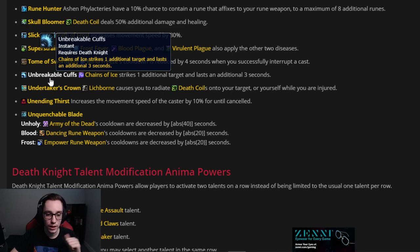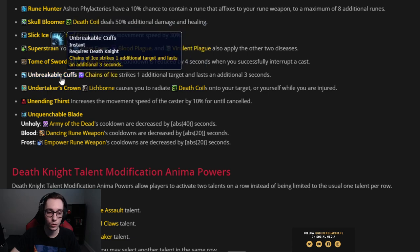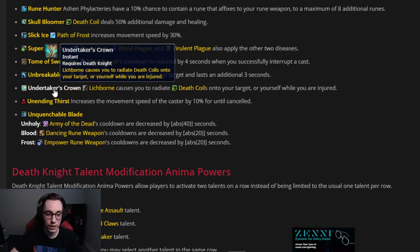Unbreakable Cuffs — Chains of Ice strikes one additional target and lasts an additional three seconds. For each of these powers you pick up, Chains of Ice strikes one more target, so three of them means three additional targets hit. This works with Cold Heart — if Cold Heart is stacked to 20 and you hit your main target, each additional Chains of Ice target also gets hit by Cold Heart. Really useful for clearing floors but not very useful on the end boss.